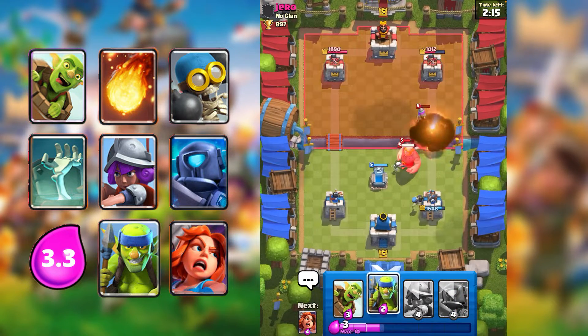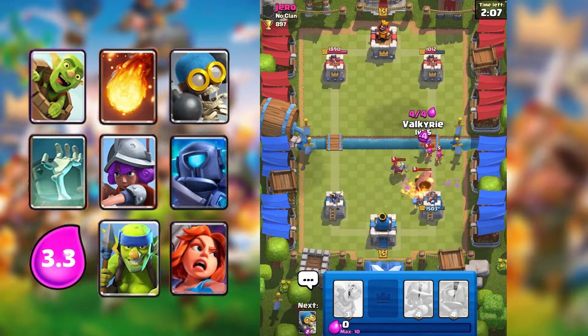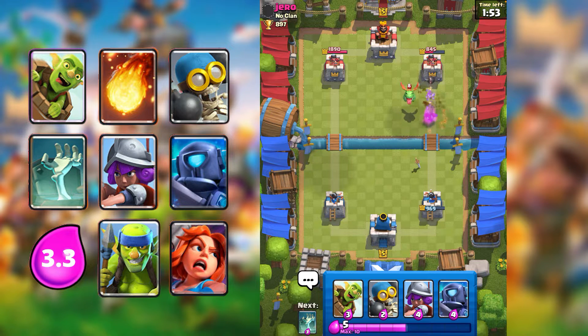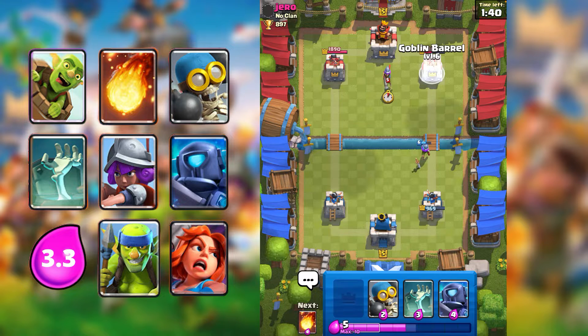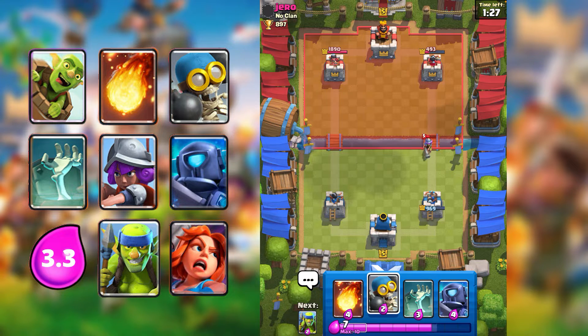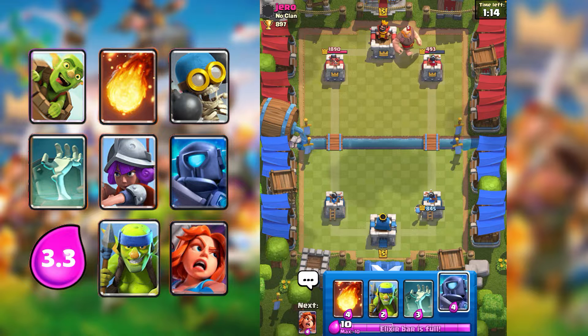Fireball that — there we go. Hopefully we can clean everything up with the Valkyrie. Bomber hit as well. I'm going to Goblin Barrel. He spelled too late. I'm actually going to save my elixir and not do anything about the Musketeer because that is only going to get one hit. I'll get a Bomber. He goes through Giant — I don't want to Tombstone early yet because that will just get wasted.